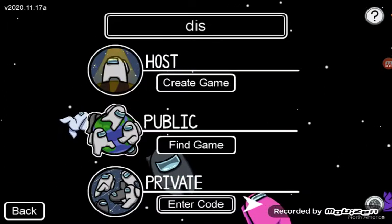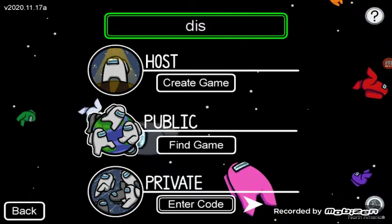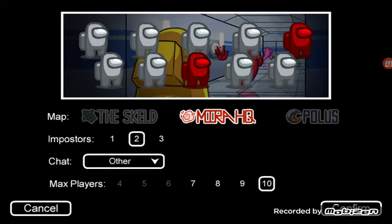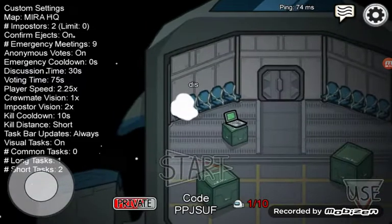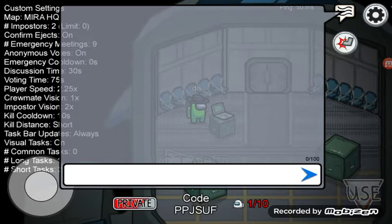So the first step: create game. It should be two impostors on the Mira HQ map. And then all you have to do is make it private.